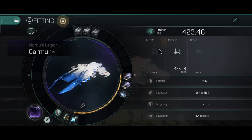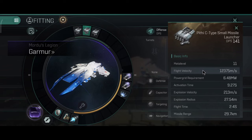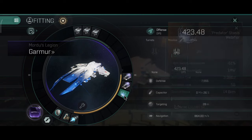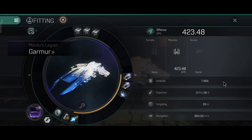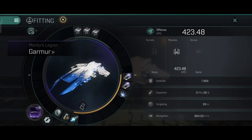Now let's go on to the build: 423.48 DPS with the classic C-type small missile launchers. The flight velocity is 12 km per second, activation time 9.27 seconds, flight time 2.4, explosion velocity 213, explosion radius 27.54, and the range is 29.7 km. Overall it does work really well with the warp scrammer, which has 20.63 km range. You can use a web, but at the same time you can also use a scanner — this is a classic PvP build. I have a medium booster and one small capacitor battery, but the capacitor is not looking that great; however it should boost the shield very efficiently.